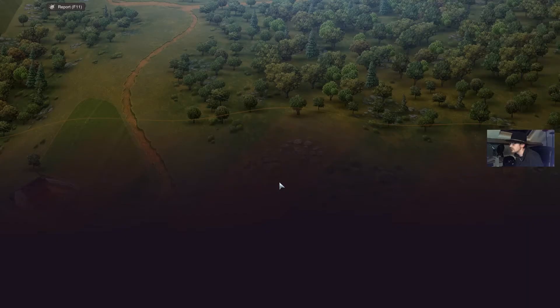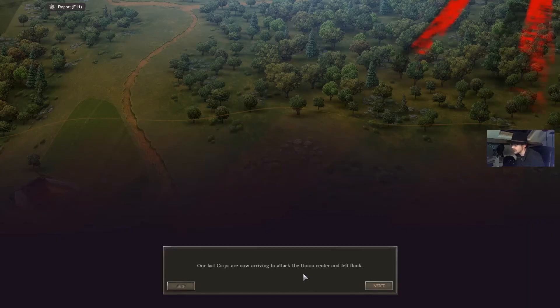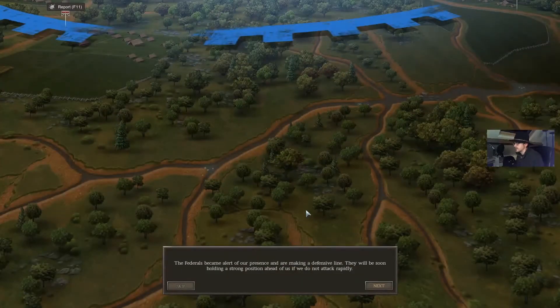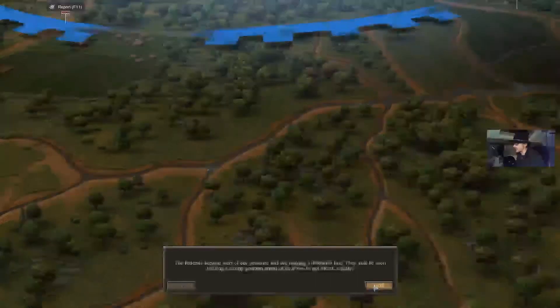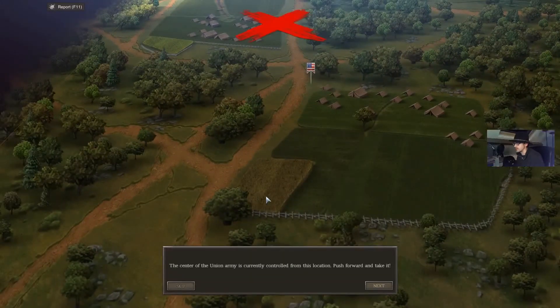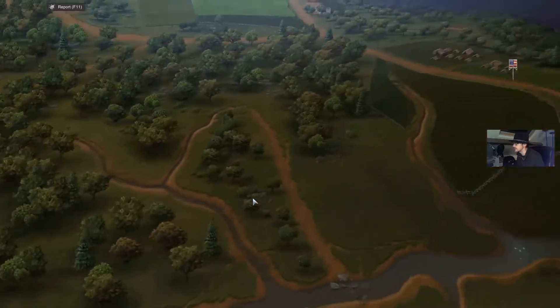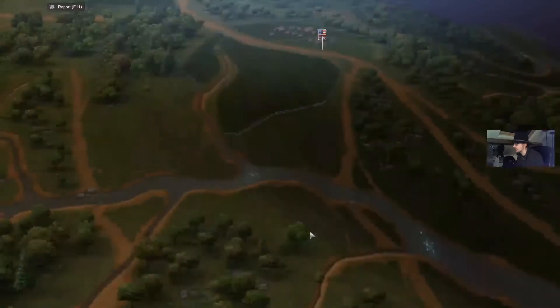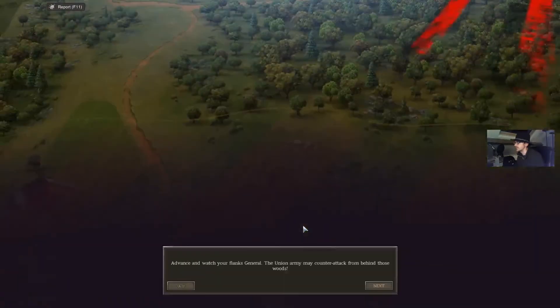Attacking the Union right is going to be our next objective. Our last corps are now arriving to attack the Union center and left flank. The Federals have become alert of our presence and are now making a defensive line - they will soon be holding a strong position ahead of us. We don't attack rapidly. The center of the Union army is currently controlled from this location - push forward and take it. The left flank must also be secured - it should be lightly defended as our pickets report. Advance and watch your flanks - the Union army may counter-attack from behind those woods.